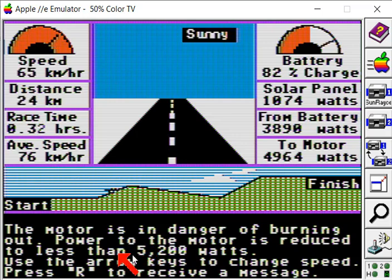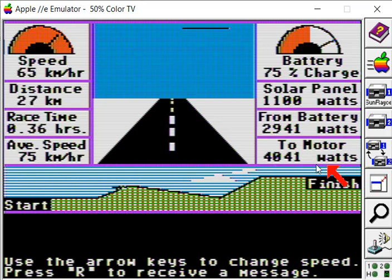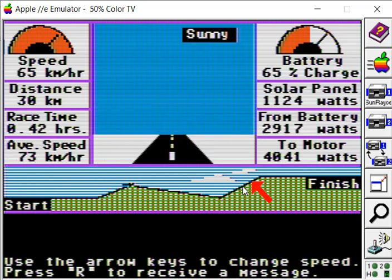We're also putting too much to the motor — we might burn the motor out, there's a warning there. I'm slowing down to 65. We're still draining our batteries fairly fast, still putting out 4000 watts to the motor. We're almost at the top of the hill — 70% charge, that's not too bad. We're coming up to a long downhill section and we're going to really ramp our speed up here and try to increase our average, because there's a huge hill coming up at the end with clouds and storms.